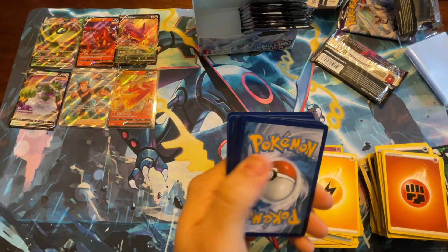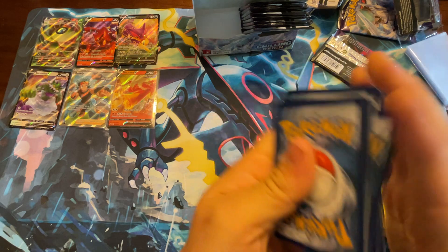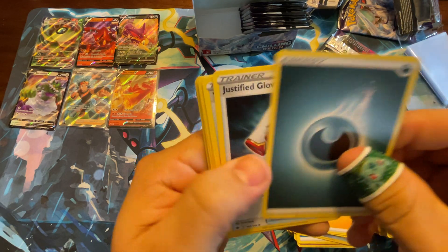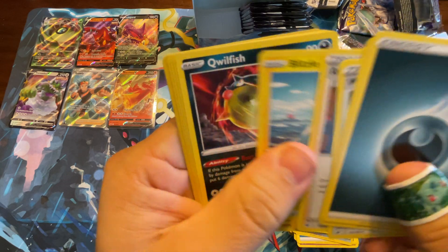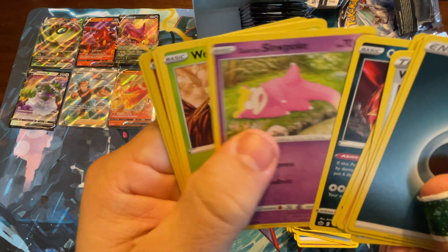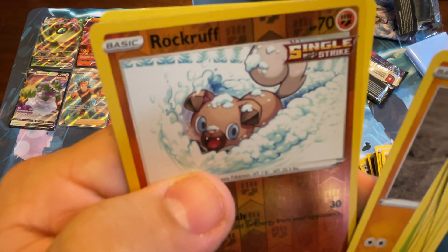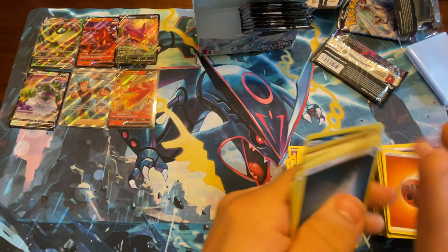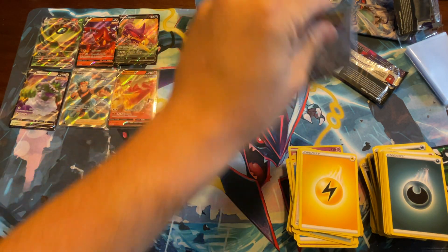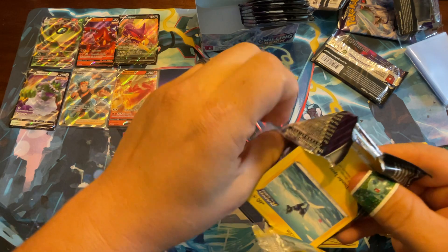So far six ultra rares — two of them full art. Justified Gloves, Avery, Blitzle, Qwilfish, Galarian Slowpoke, Weedle, Clobber Puss, Rock Rough going through the snow looking all cute — and another Galarian Weezing. A whole bunch of duplicate rares — none of the good kind.